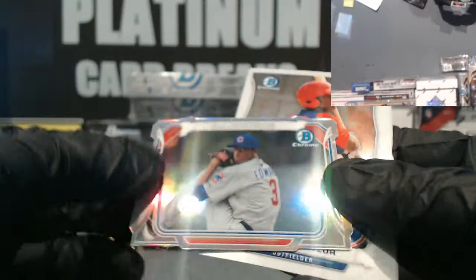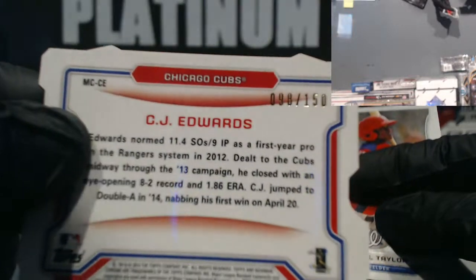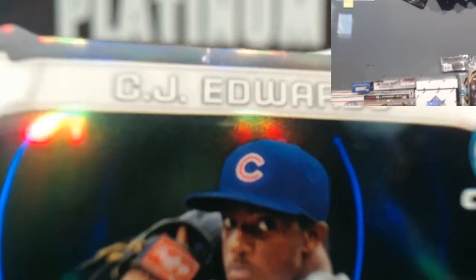Mini refractor for CJ Edwards, numbered 98 out of 150, going down to the Cubs. Just so you guys see, there's a little nick on the top of the card on the cut, right above the E — just so you guys know.